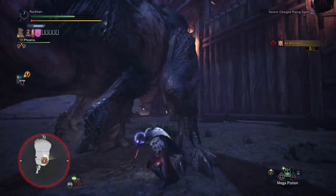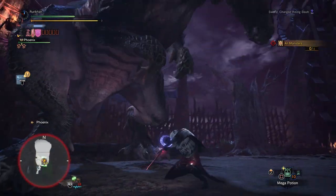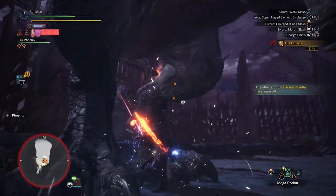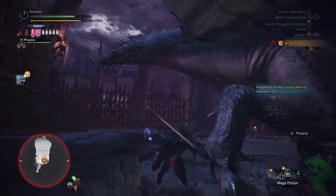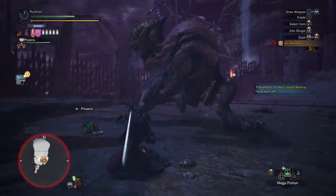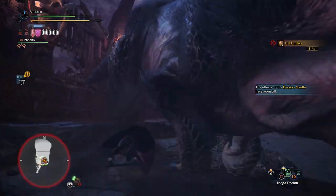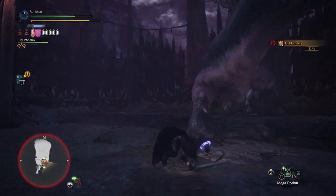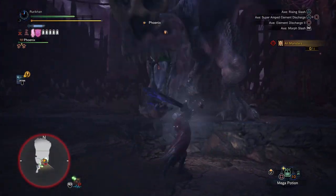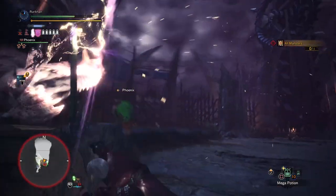Now you might be asking: how many of the special items do I need to craft everything available to me? Well, the special item itself is called a Red Orb and you're going to need seven of them to craft everything. That is one Red Orb per piece of gear and two Red Orbs for the sword, making it seven Red Orbs total. Anyway, let's take a look at the gear while you guys watch some gameplay in the background of me beating the crap out of all these monsters as Dante.